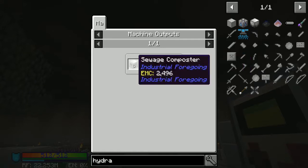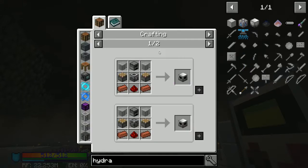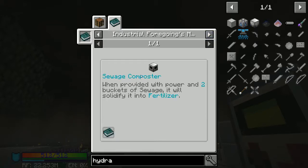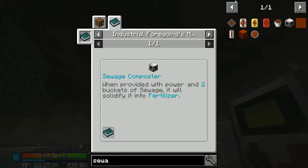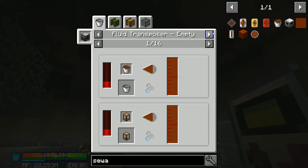But looking at fertilizer, it just says sewage composter. And it doesn't show us how we actually go and do that. It just says 'wind fried with power and two buckets of sewage, it was solidified into fertilizer.' So how do I get sewage?